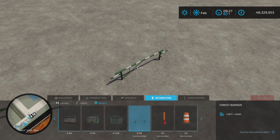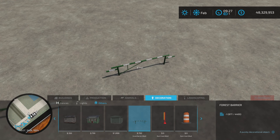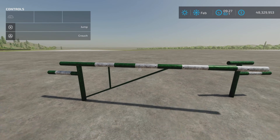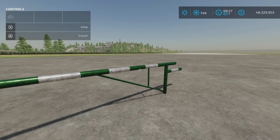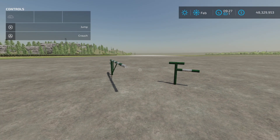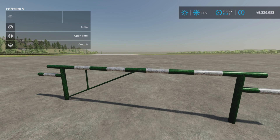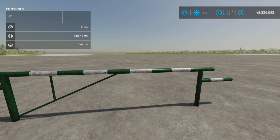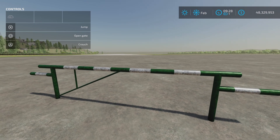There it is — Decoration, Others, Forest Barrier. What it really is is a gate. It probably should have been in Fences, but here it is in Decoration Others. You come up to it with your help window on, and you can open the gate and close the gate.